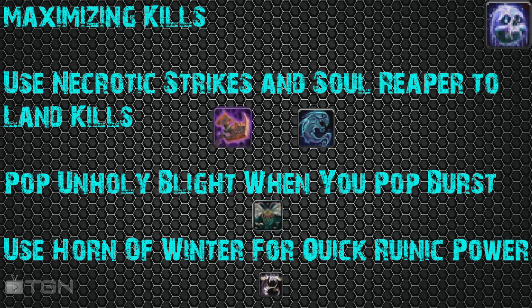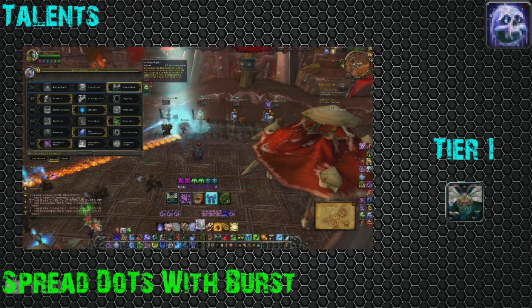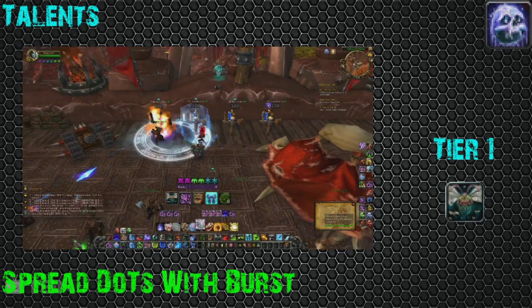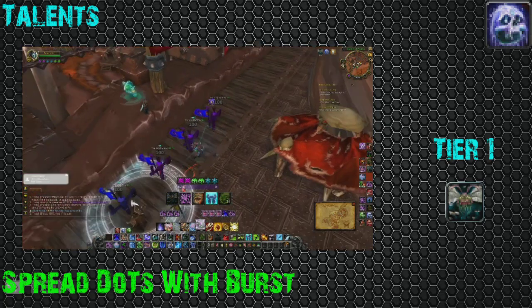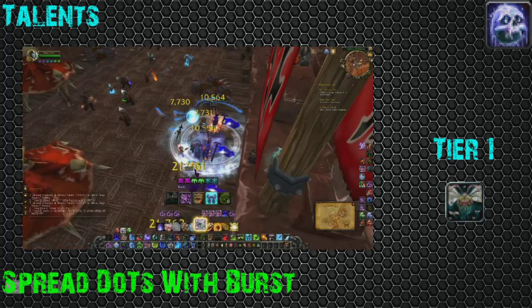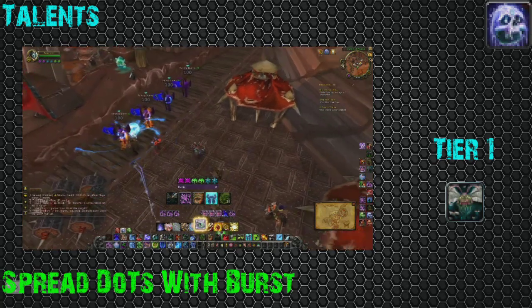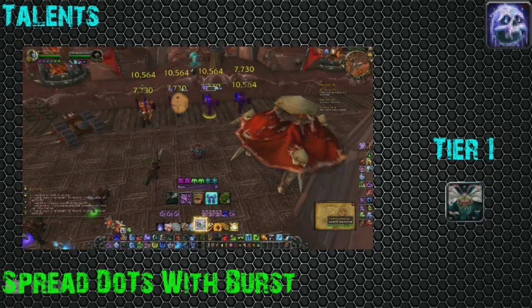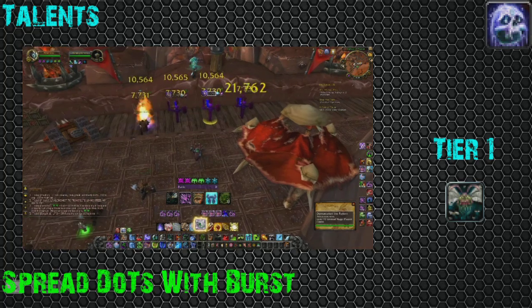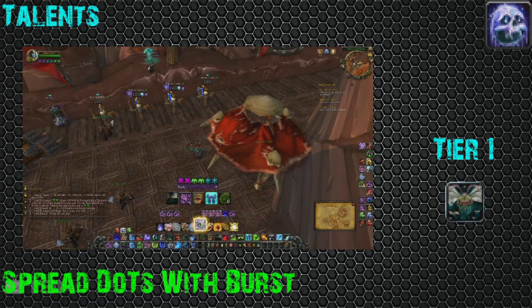These are some really important tips for landing kills with Frost. Pop Unholy Blight when you burst — Unholy Blight stacks with your strength, so if you burst and then pop Unholy Blight, your diseases are going to tick for the increased damage you're adding with your burst. Very important. Also, when you Outbreak, it's going to increase the damage of your Obliterate, so make sure you have your DoTs up on your target when you Obliterate.